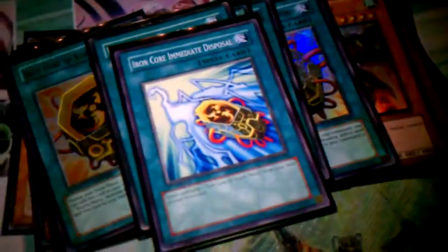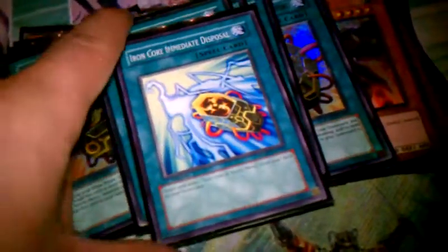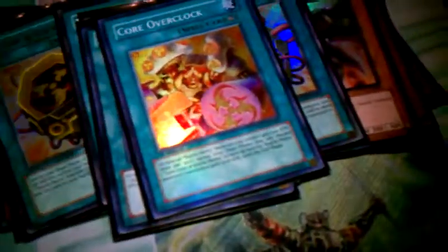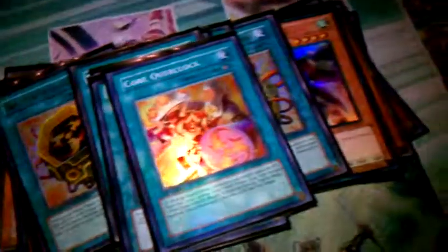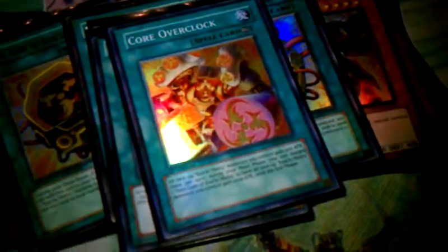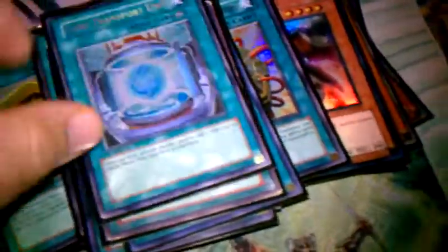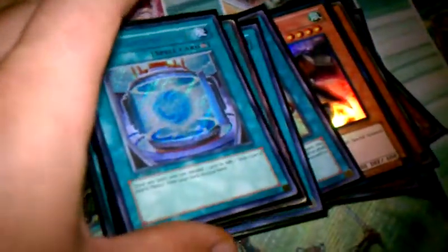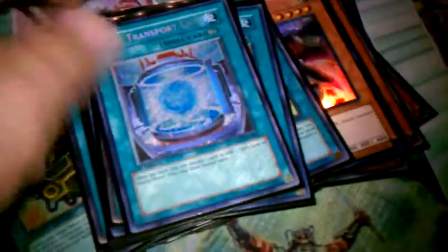Monster Reborn. Iron Core Media Disposal — sends one Iron Core from your deck to your grave. It's a good card. Core Overlock powers up all Koa'ki Meiru by 500, and if you discard Iron Core, you power them up by a thousand, which is pretty sweet because they're all pretty much beaters already. Dark Hole — staple. This card I just put in — I thought it would make the deck not as good, but I found out I was wrong. I need one more of these; it's made the deck much more consistent.